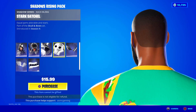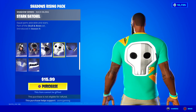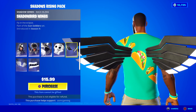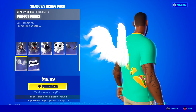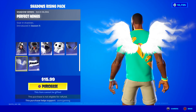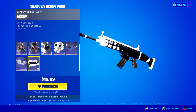The pack comes with a Stark Satchel Back Bling — equal parts adorable and Stark. Shadow Bird wings — fly in the eclipse. And the Perfect Wings — oh my goodness, these look nice, these look good. Soar in shadows. And lastly, we have the Array Wrap. Show your style — it's a nice animated wrap.